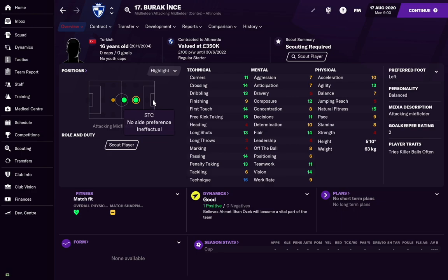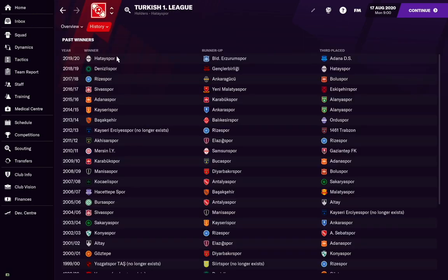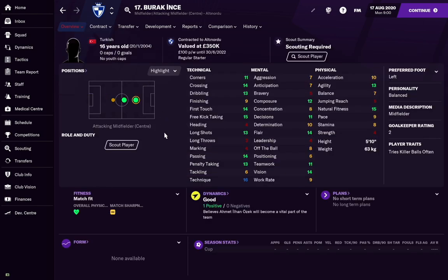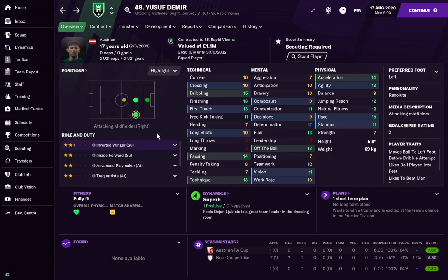Starting in the attacking midfield position is Burak Inse. I did a Wunderkid to Superstar episode on him and he blew up into one of the world's best players by 21-22. At 16 he already has really good technical attributes alongside nice physicals and mentals that still need work. He's a great passer with good vision and technique and develops fast. He plays for Turkish club Altynordu in the second division and can be signed for around three to four million pounds — really good availability for the quality he turns into.